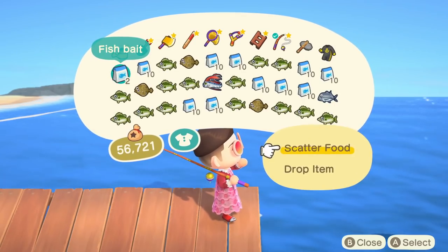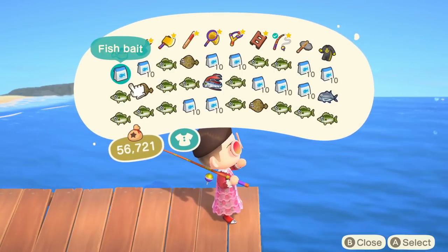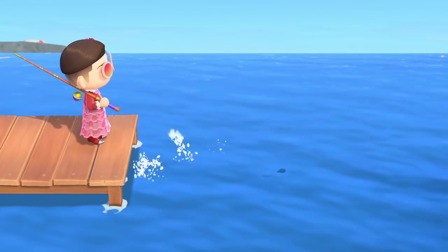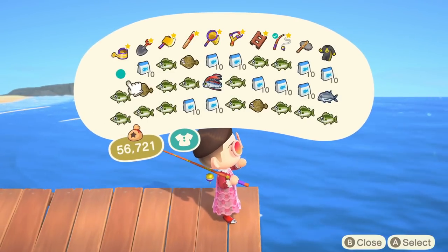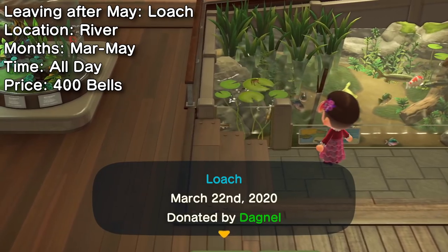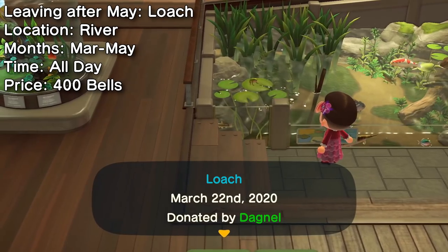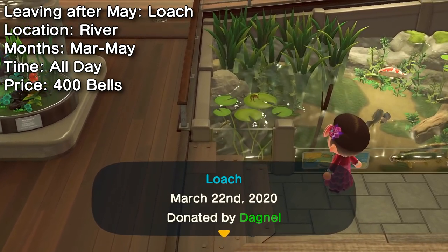There are a total of 44 of the 80 collectible fish available in May. Eight new fish begin to spawn this month and three fish will stop spawning after May is over. Let's first discuss the three fish leaving. As spring turns to summer, the loaches will start to disappear. Once May is over you'll stop seeing these small river fish, but that's probably a relief given how common they are.